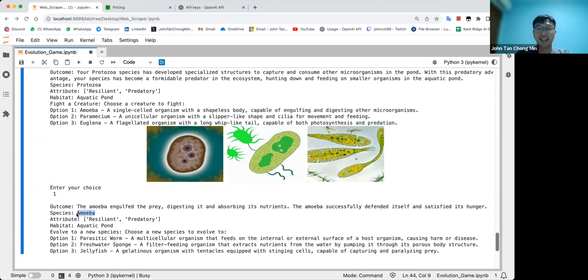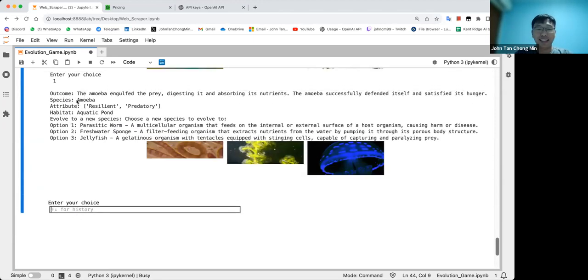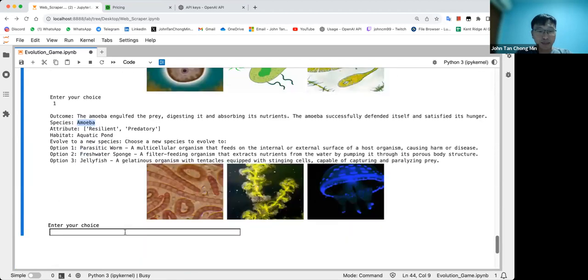The amoeba engulfed the prey, digesting it and absorbing its nutrients — amoeba successfully defended. Wow, did I just become an amoeba? I died. The amoeba ate me up. All right, so I can evolve to a new species now. I think I will go to a parasitic worm — let's try that.